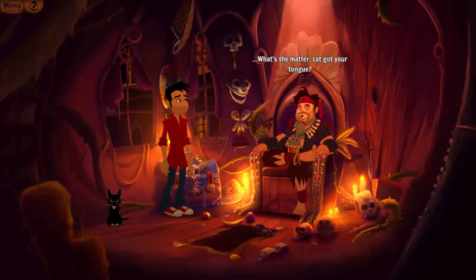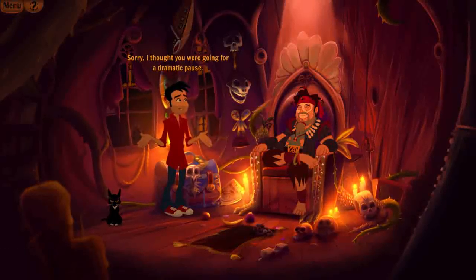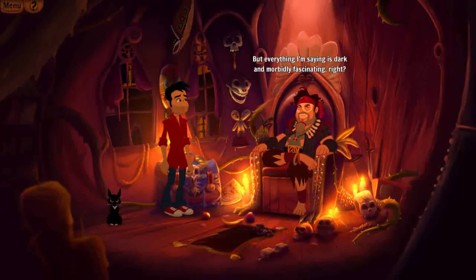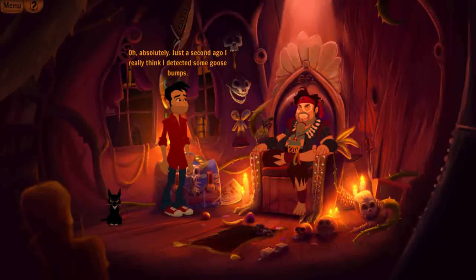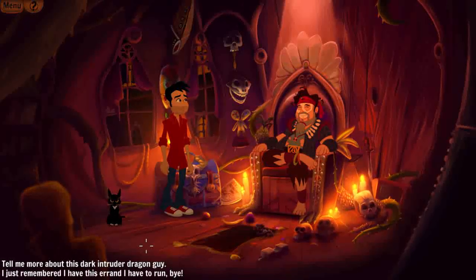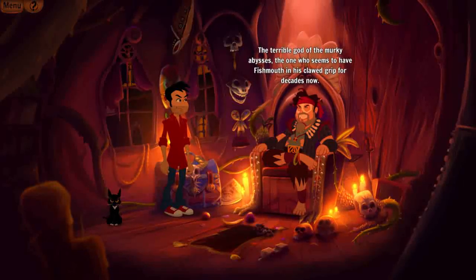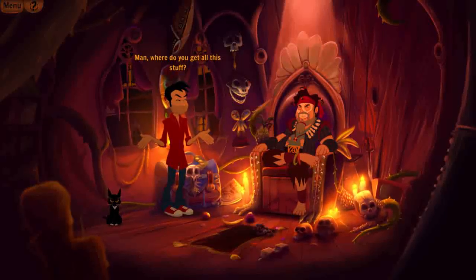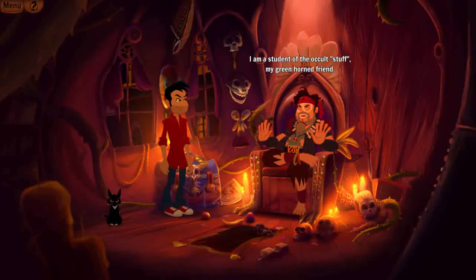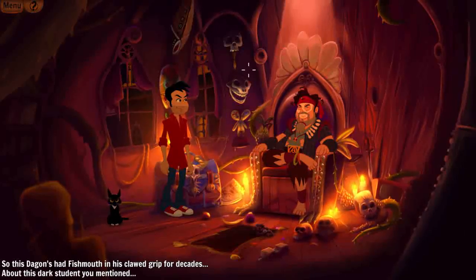'What's the matter, cat got your tongue?' — Did he just go there? He apologises for the dramatic pause and says: 'Everything I'm saying is dark and morbidly fascinating, right?' — 'Oh, absolutely. Just a second ago I really think I detected some goosebumps.' — 'Awesome! I've been working on my wording and delivery.' I ask him to tell me more about the Dagon guy: 'Dagon, not Dragon — the terrible god of the murky abyss, the one who seems to have Fishmyth in his clawed grip for decades.' — 'Where do you get all this stuff?' — 'I am a student of the occult, my greenhorn friend. Plus Wikipedia.' — 'Wikipedia does know everything. You're a very wise voodoo man.'